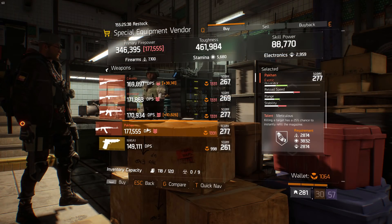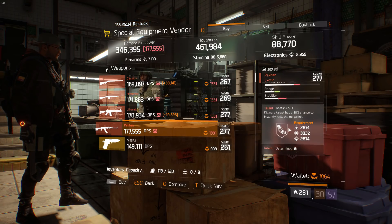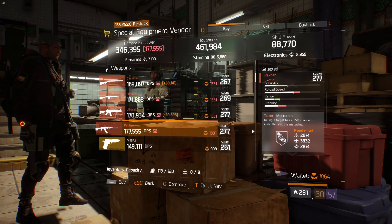In the special equipment vendor down in the terminal, we have a nice Pecan. The damage roll is pretty high but it's rolled with meticulous and indetermined. I'd probably recommend rolling off meticulous for destructive — it makes a great PvE Pecan.